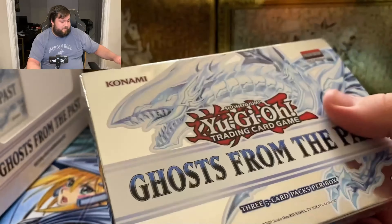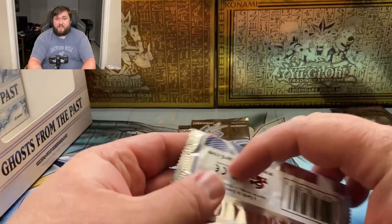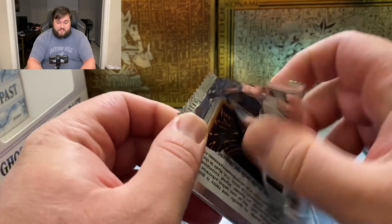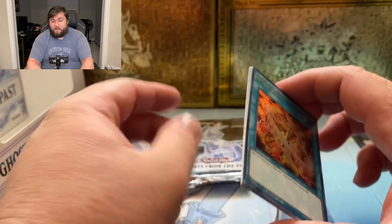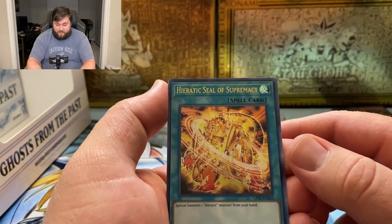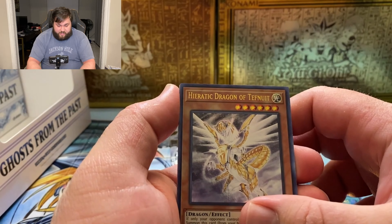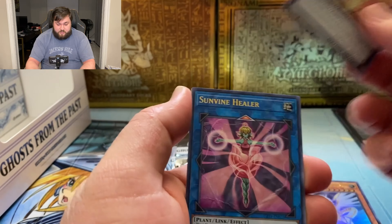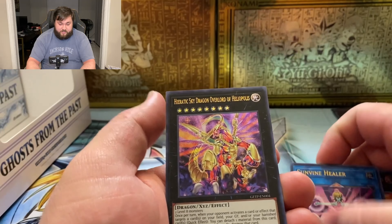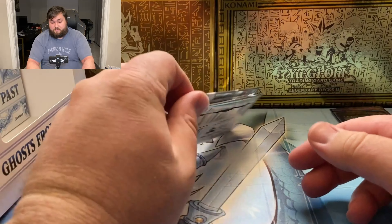When this set was first getting announced I thought the ghost rares were going to be more like a Maximum Gold set, but obviously that wasn't the case once they announced there's only five ghosts in the whole set. I thought maybe one per display box, then maybe one per case — and it's not even that, so the rates are really insane. We got Heretic Seal Supremacy, Heretic Dragon of Tefnuit, Heretic Sun Dragon Overlord of the Heliopolis, Sunvine Healer, and Heretic Sky Dragon Overlord of Heliopolis — quite the tongue twister.